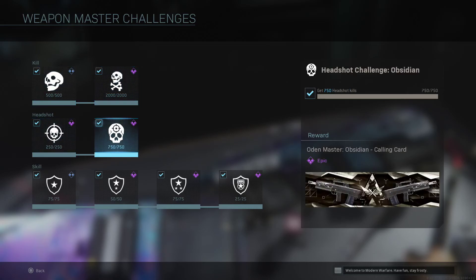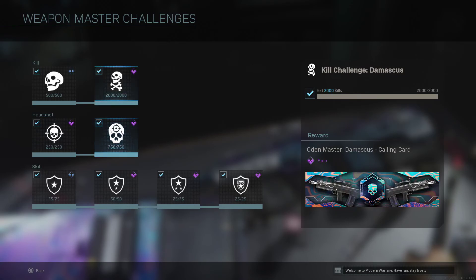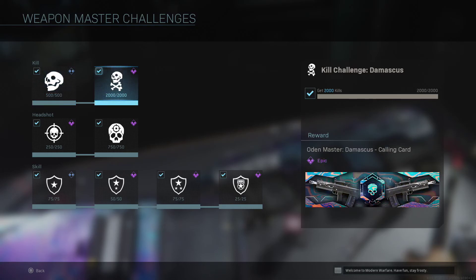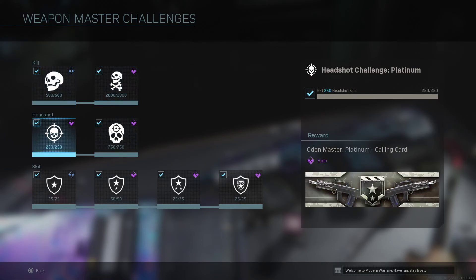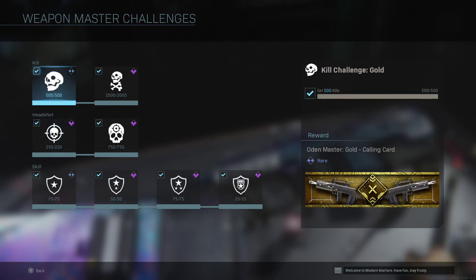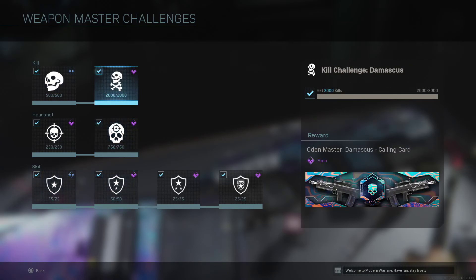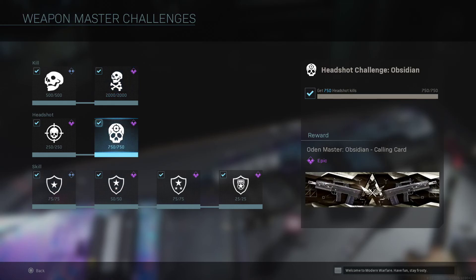Your headshot ratio — for all future videos this applies to — take the amount of headshots you have and put it over the amount of kills you have, only within the challenge stats. That's your headshot ratio. So let's say I have 250 headshots and 500 kills — 250 over 500 is 0.5. That means I'm getting too many kills and I want that to go down, so I need more headshot kills. If you keep those stable, these challenges will come whenever you get there. It's going to be long, and it's going to be hard.